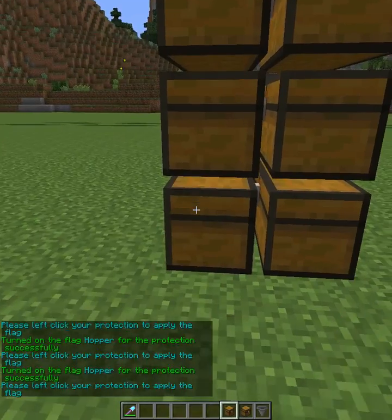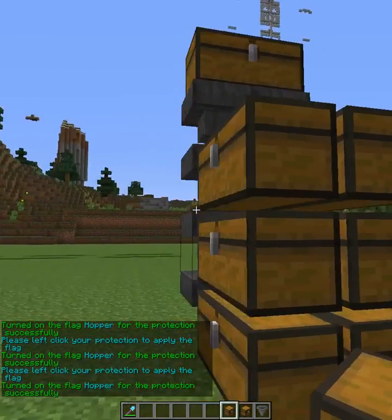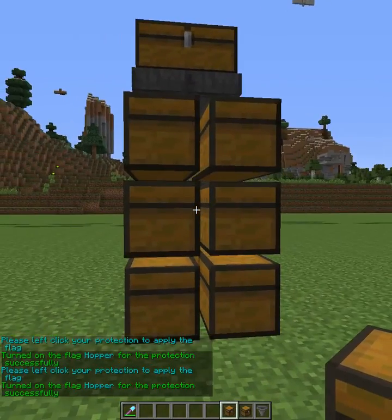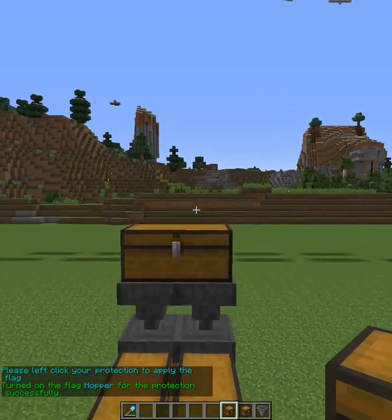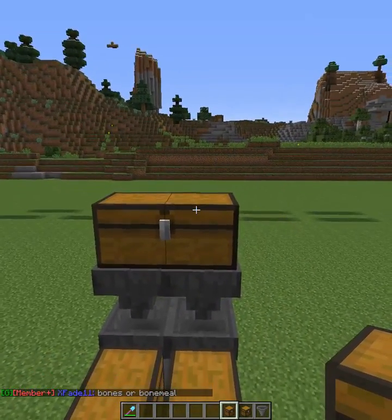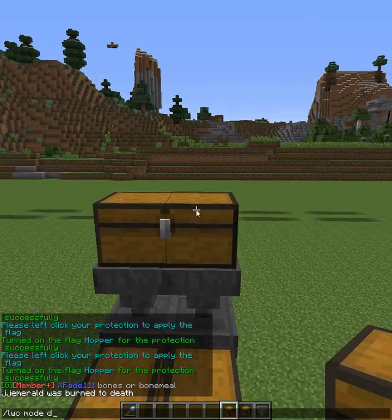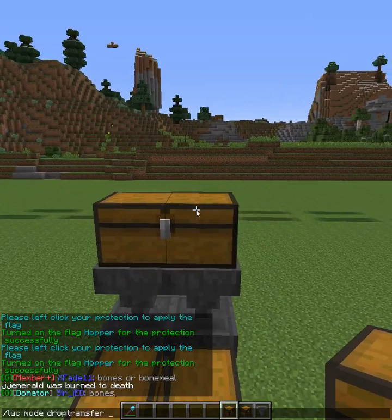You have to flag each chest individually — single chest or double chest, they both count as a single chest. So for drop transfer, to make this work, you have to do \LWC mode drop transfer select.